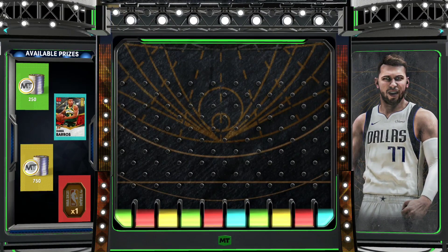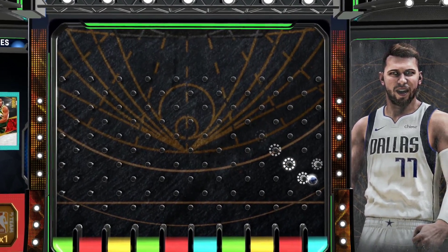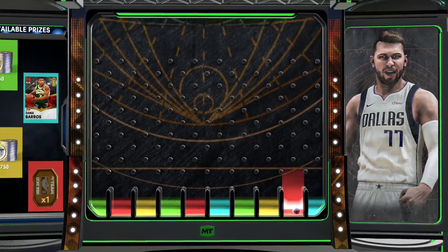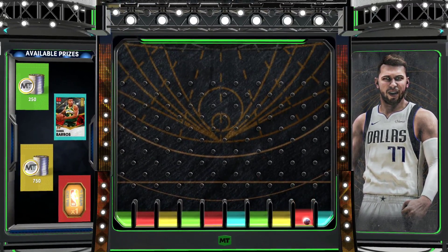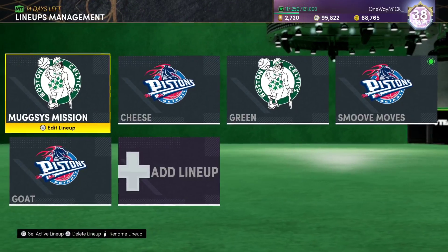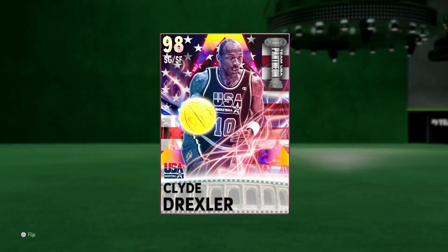For me this Clyde is at that MJ level - he's at that Michael Jordan level. Dana Barros is still on boards. He is at that elite elite card level, with the best of the best in this game. If you're on next gen, Clyde Drexler is someone you should definitely look to pick up, because for 5,000 MT he is god. Anyway that's pretty much it - that's the video, thank you guys for watching, please like and subscribe.